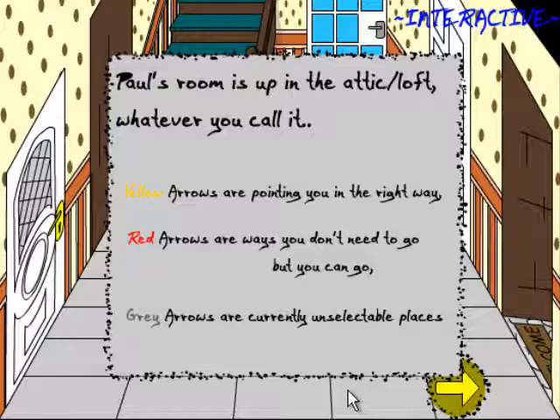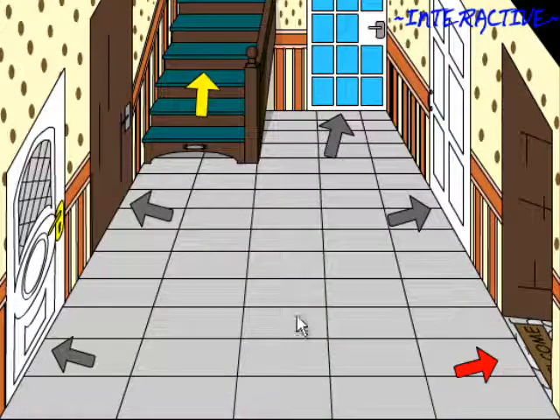Yellow arrows are pointing you in the right way. Red arrows are ways you don't need to go, but you can't go. Grey arrows are currently unselectable places. Thanks, Koenma. What? Most people won't know what I'm on about. You can't go anywhere. Bloody hell.